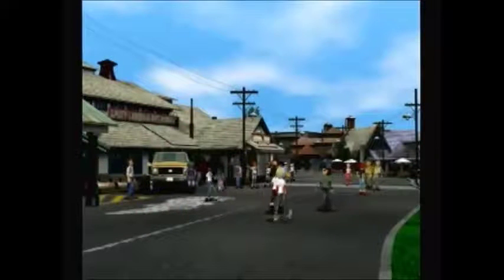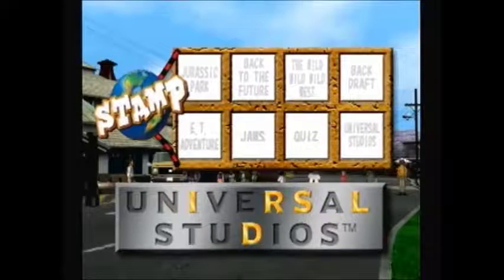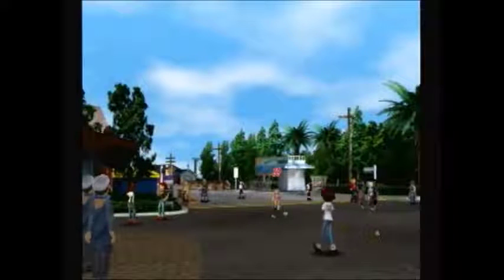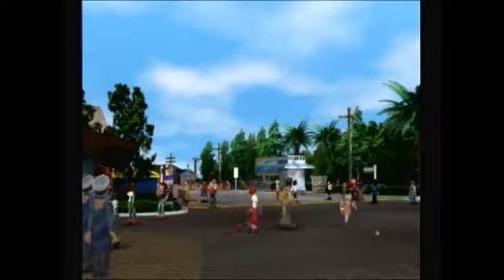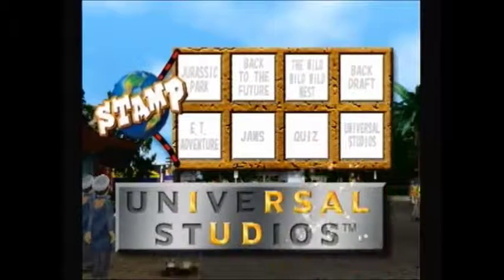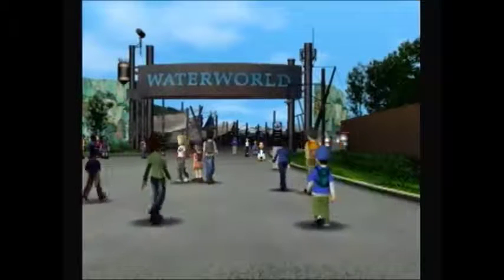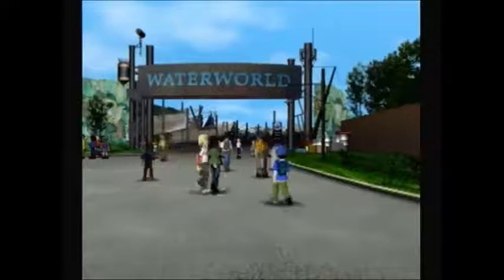Right now I'm just wandering throughout the park, going through everything in order to collect all the letters I can and look around. Get another letter on the left here. So that's what I'm going to do first, and then I'll start clearing the attractions one by one. Get another letter on the right at this intersection. You can talk to this girl who lost her cell phone, so now we need to keep an eye out for it.